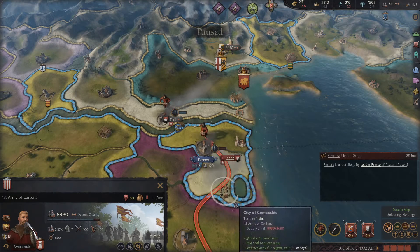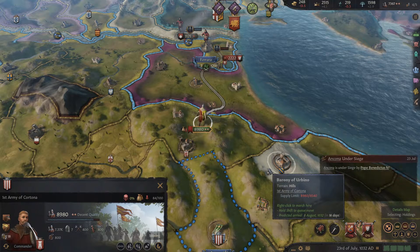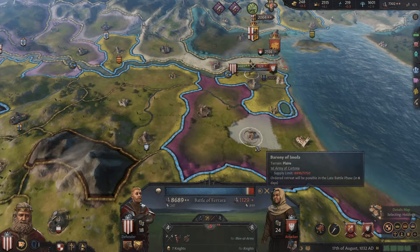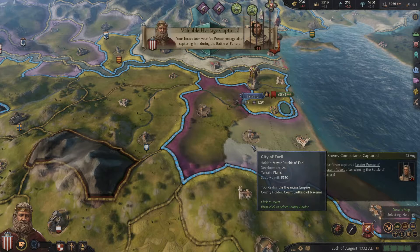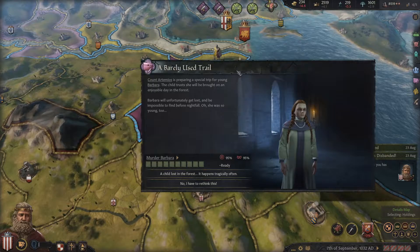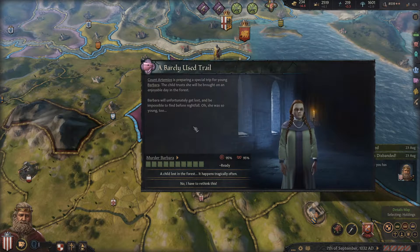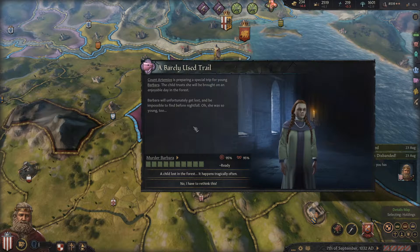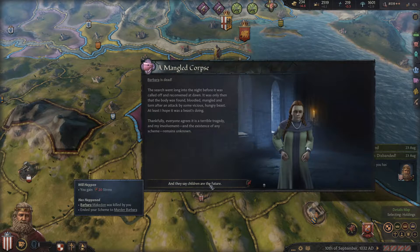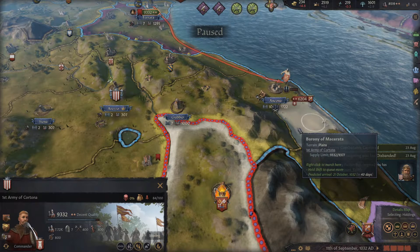We're coming — excuse me a minute, Rome. I have to go deal with some internal issues, I'll be back in a minute. Done with that — sorry for that little interruption, Rome. A barely used trail. The child trusts she will be brought on an enjoyable day in the forest. Unfortunately, she'll get lost. That's a bummer. I'm not a very nice person.